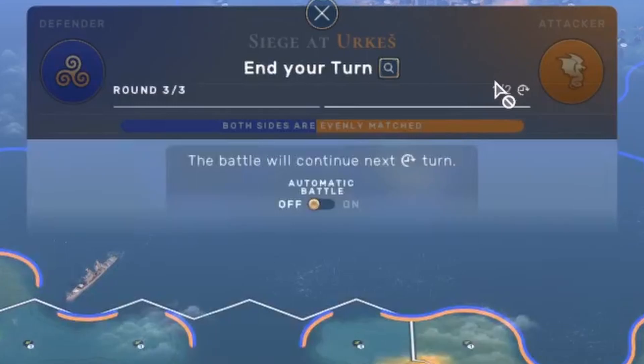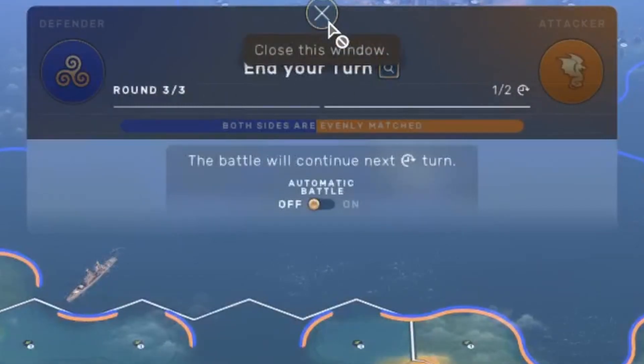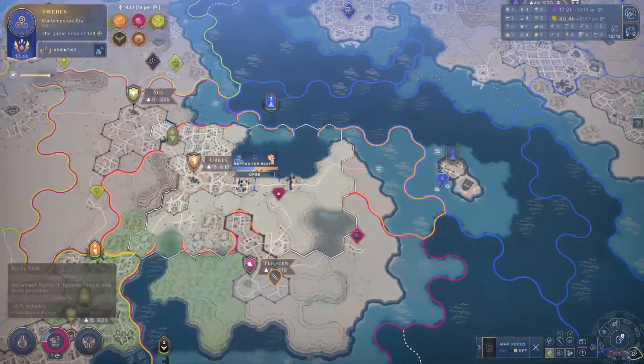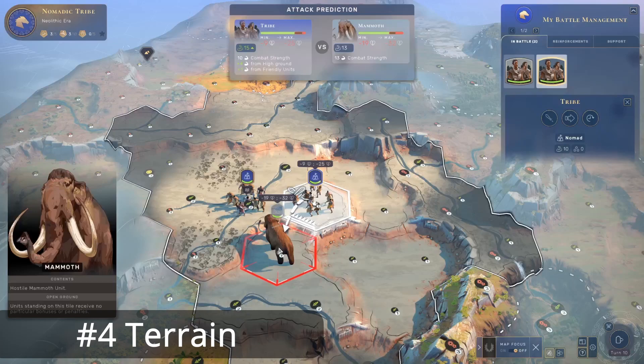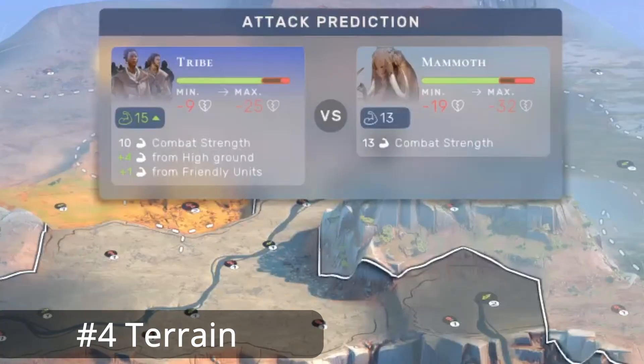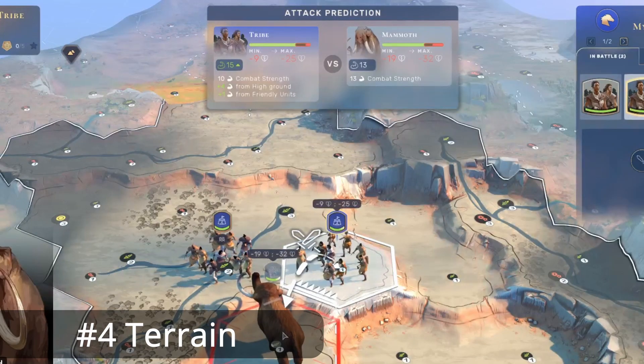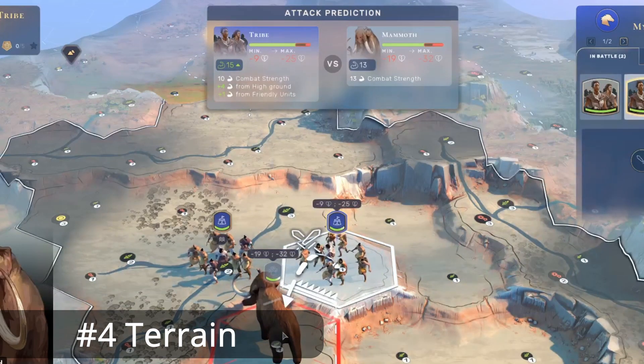I've seen fights up to six turns — six times three attacks, so 18 attacks with each of your units, meaning you might encounter very large fights. When you attack, the game tells you how much damage you're going to deal and how much you're going to get. You can see the attack prediction at the top. You will get bonus strength from attacking from high ground and from standing next to a friendly unit.